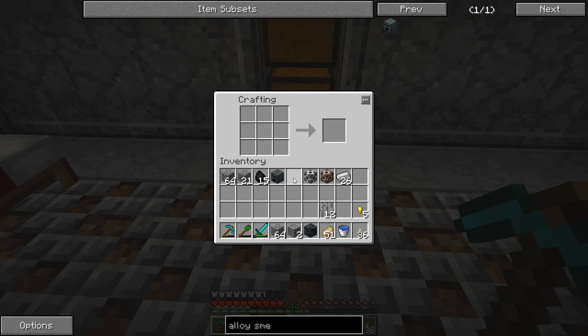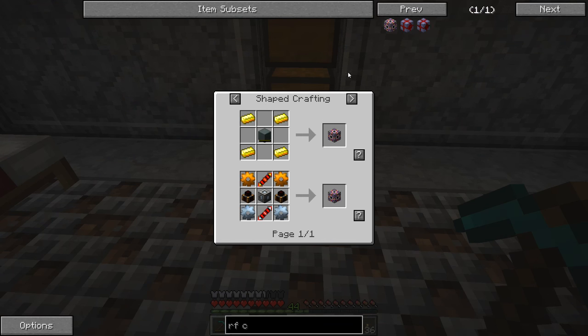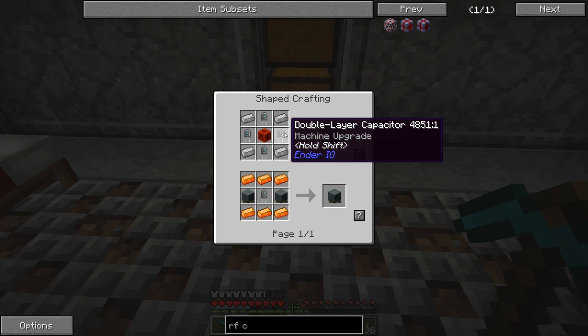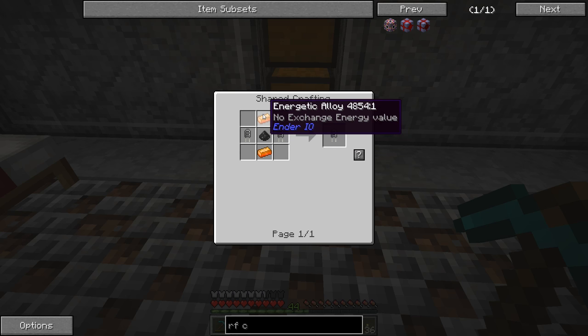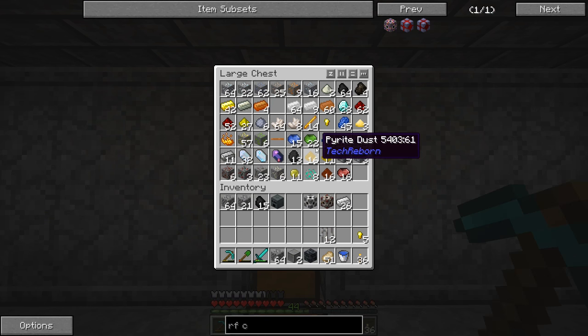Alright, we should be able to make the alloy smelter now — done! So now we need to make the electrical steel and the double layer capacitor. We have to make a lot more basic capacitors — these don't have exchange value so we have to make every one by hand. Energetic alloy doesn't have exchange either, so we have to make that too — it's redstone, gold, and glowstone dust. Let's cook up 16 sounds like a reasonable amount, and then 16 gold. Alright, we should have everything together.